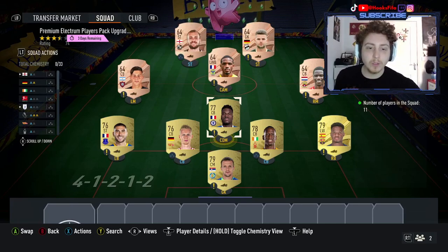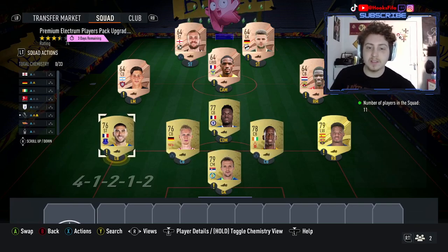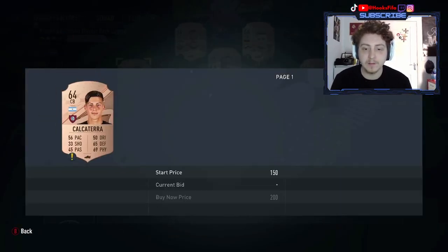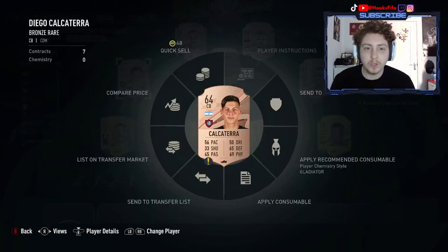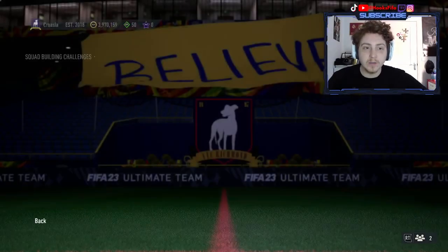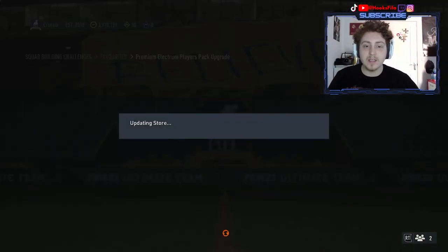It is super easy to get what you need. We just need some golds down here. There are going to be six golds, which will be easy to get because you'll be using the fodder cards from the pack once you've completed the SBC. These Bronze Rares are selling for 200 coins or 150 on bid, so you'll be able to pick them up for the first time round. This also gives you back six Bronze Rare players in the pack as well.